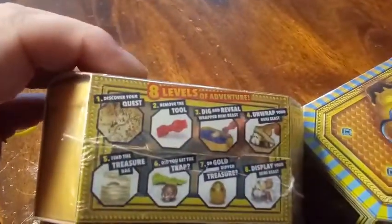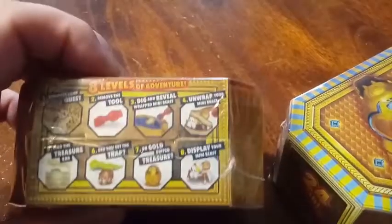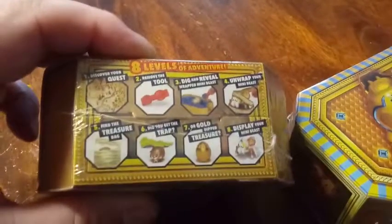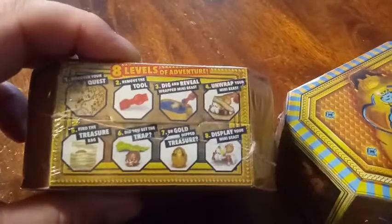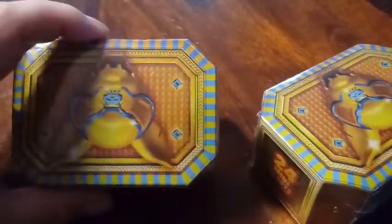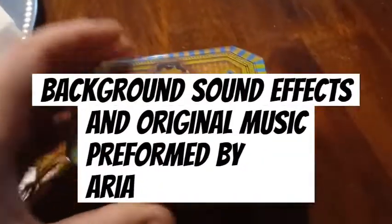There are different steps to do. It says you discover your quest, remove your tool, dig and reveal your wrapped beast, unwrap your mini beast, find your treasure bag, and then it says do you get a trap or do you get a gold-dipped treasure. Then you can display your mini beast. We're going to crack in here, take the packaging off — we've got a good setting so we don't make a huge mess — and we'll see what's inside.